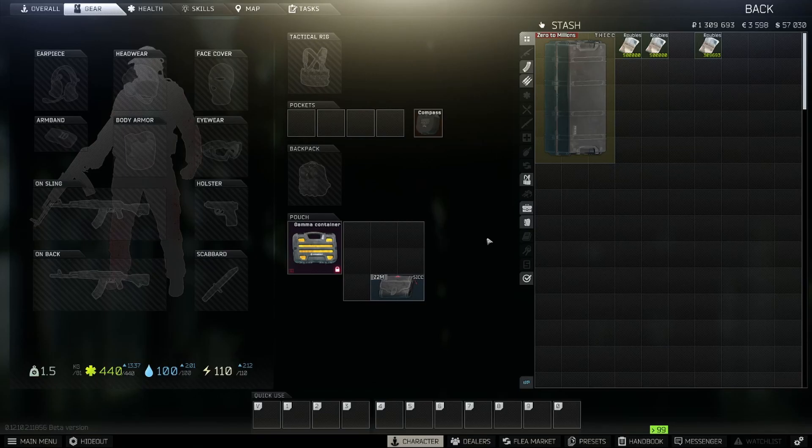The stash might look a little different - we're in the middle of recording a series called Zero to Millions, which has been very fun. But what we're going to be doing today is something we've already done a little bit with pistols. We were sniping a bunch of different pistols, making a ton of profit. Now we're going to expand that into all weapon categories and show you what to look out for.